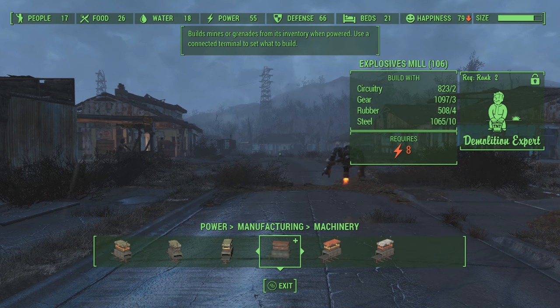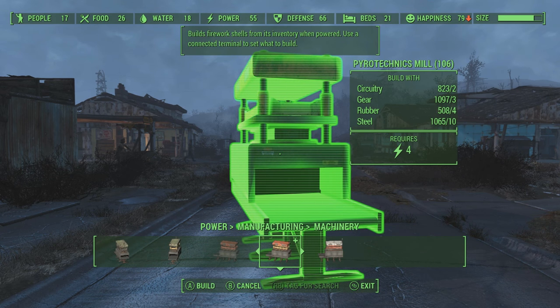Personally, I thought the most useful thing to create was obviously ammunition. I figured I'd find enough weapons and armor out in the world where I don't have to produce that stuff, so I thought ammo would be the best place to go. You could also produce clothes and stuff, deck out your entire settlement with universal clothing or weapons — it's up to you.